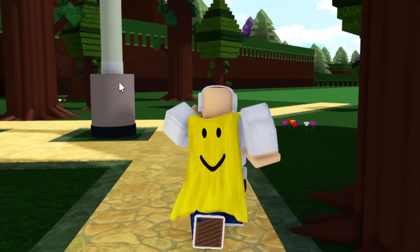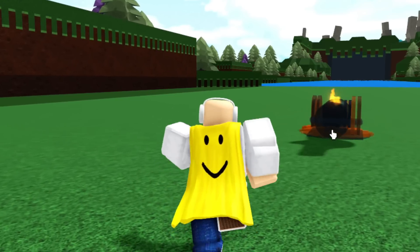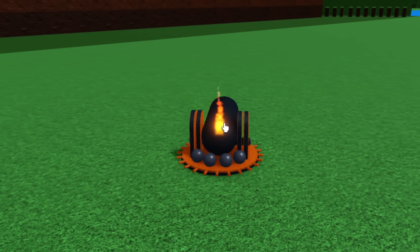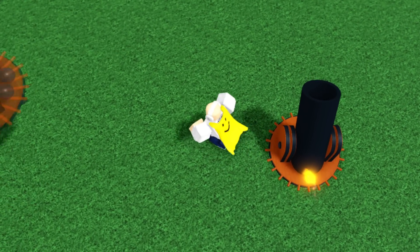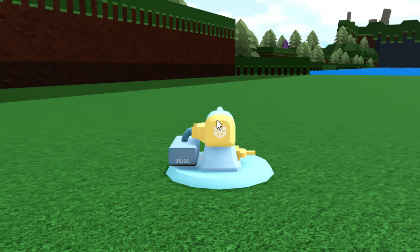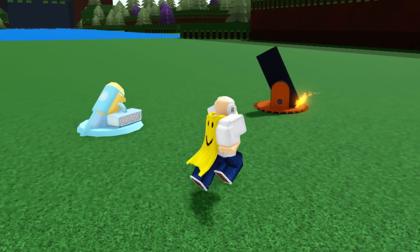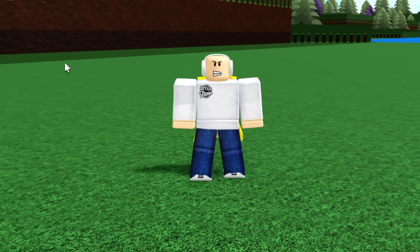Can you make your avatar invisible? I believe you can - there are many invisibility glitches inside Build a Boat. One of them is placing a cannon down, going inside it, and then deleting it. But wait, I can't delete the cannon - why? It might work with a friend but it looks like they may have actually patched the invisibility glitch with the cannon, which is kind of unfortunate.